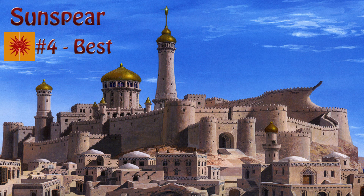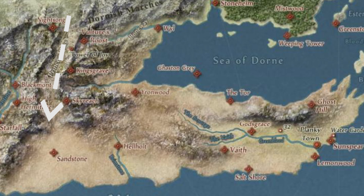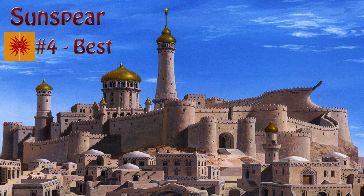Fourth best: Sunspear. I think Sunspear got this high on the list based on its geography alone. Honestly, if I was a White Walker I wouldn't even bother with this place. Think about it — first you'd need to walk all the way to the south, but then you'd need to get through the bottleneck of the Dornish marches, then you'd need to cross a desert that's hot even in the coldest winters, and then finally you'd need to get through the triple-gated system at the castle. If I was one of the residents there I would be like, you can just turn me into a White — you went through enough trouble to get here, you earned it.